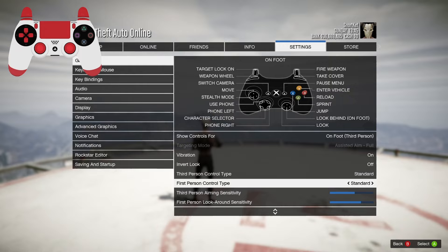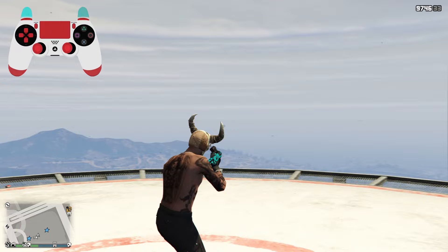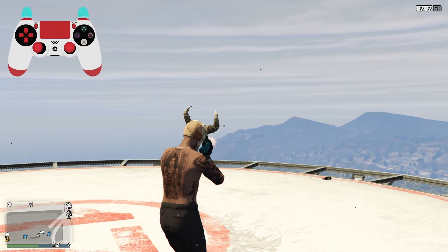Personally I have been using standard control type since the start and developed my own hand position to use all the needed buttons while still aiming. This is known as the claw, which some of you may know from Call of Duty. I recommend using standard FPS if you are recently new to the game, or not using the claw hand position on standard, as you want to have your thumb on both analog sticks at all times during a gunfight.